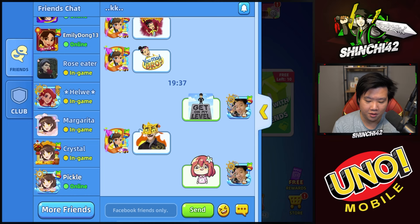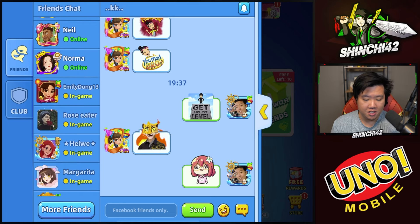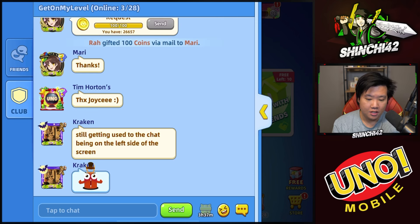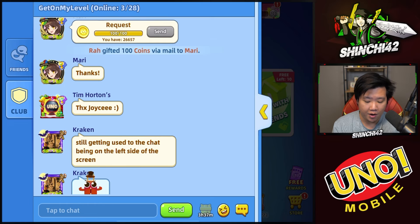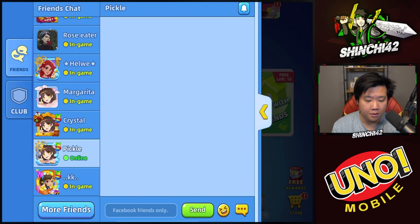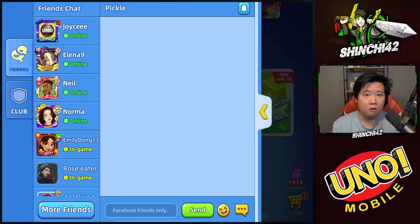I can send emojis, bitmojis, and the little Lillipichu stickers. I can see which friends are in the game. If I look into my club, I can see how many players are online — right now it's three out of 28. I really like the new update; the communication is nice. I also like that you can't communicate with a player if you're not Facebook friends, as that could help prevent bullying in the game.